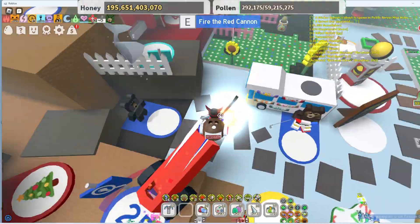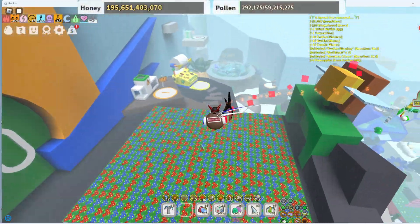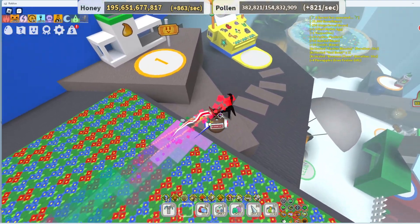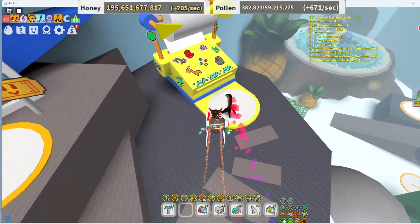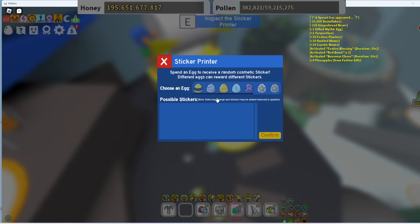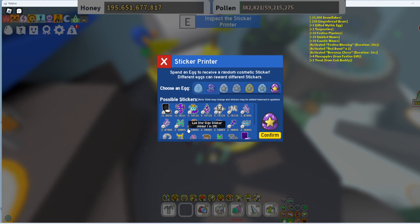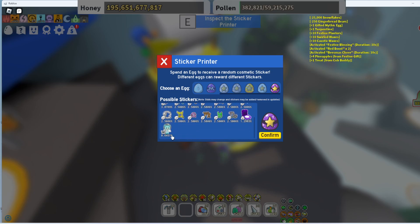Or should I just go up here and use it in the sticker printer? Let's see what I could get if I do this. Last time I did this I got a hive, so I'm just hoping I get something good.